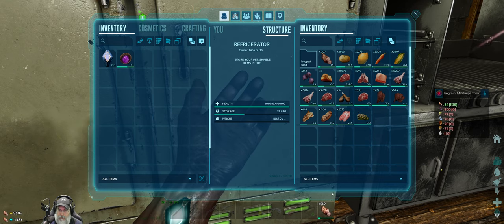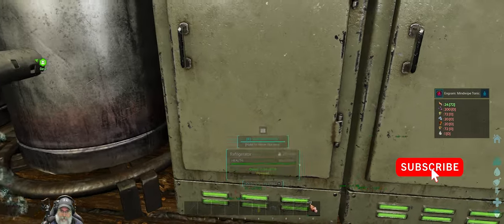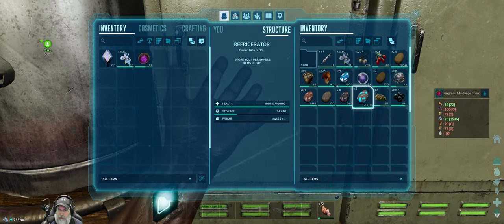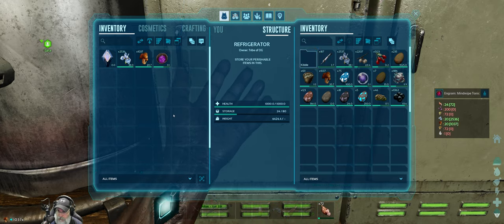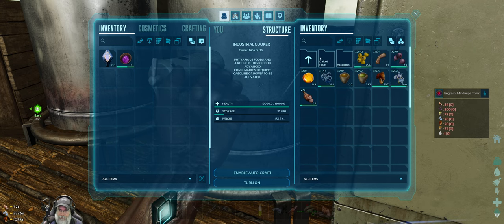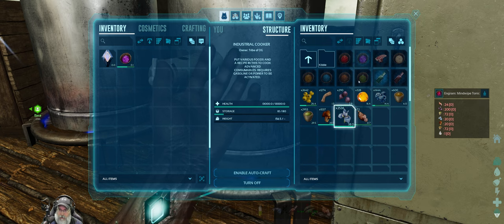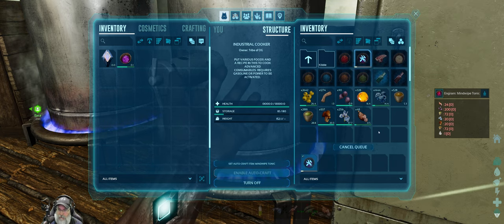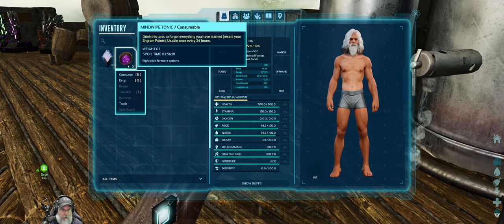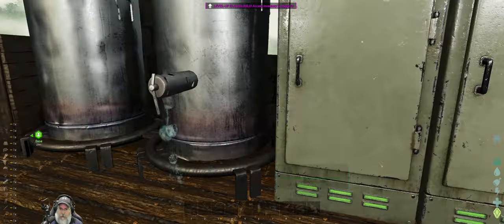Cooked Prime, and the flowers and shrooms are in here — flowers and shrooms — and I think we have everything else already in here. Let's make one more of those. Let's consume this one. Boom. We are reset.